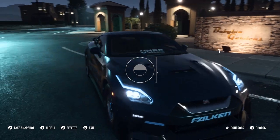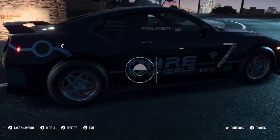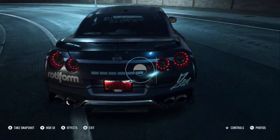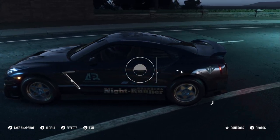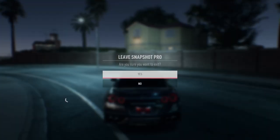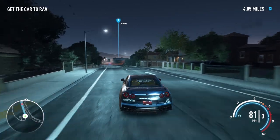It looks pretty good, not gonna lie — it doesn't look bad at all. This is definitely a drag spec — look at those wheels on this thing. That's what instantly gave it away. It's a pretty cool GTR to have. So yeah, this is the new abandoned car. Let's go ahead and get this thing to Rave, and I think I'll max this thing out as well in this video — because why not.